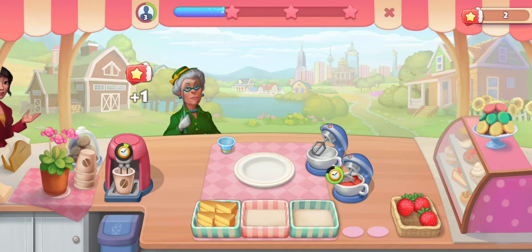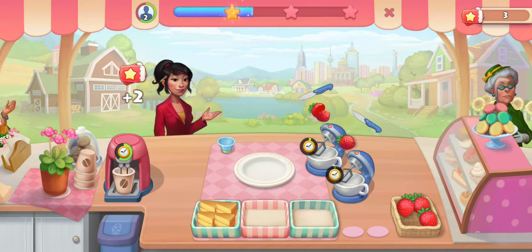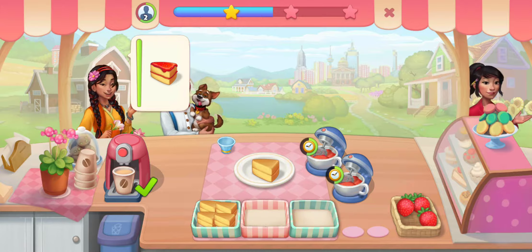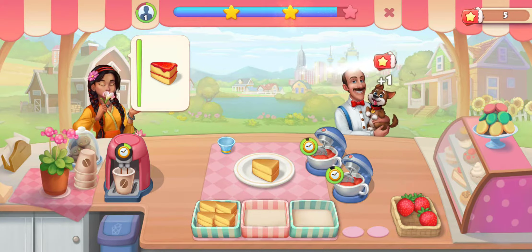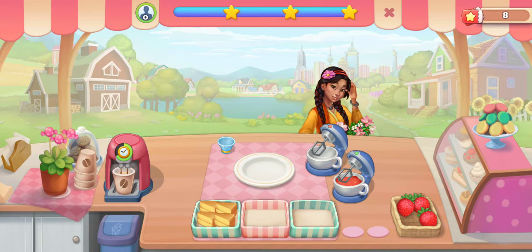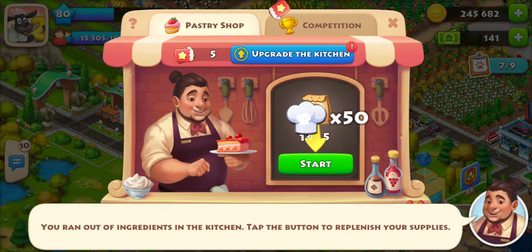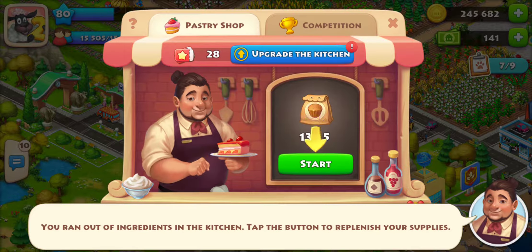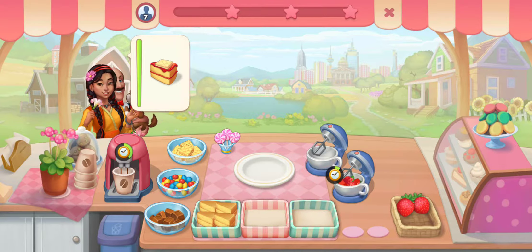It starts out with just a little bit to get the hang of it, but as you progress the levels get harder. At the moment everything is taking forever, but we will be able to get power-ups to make things faster. That's the basic gist of the game — tap the button to replenish your supplies, and now we have more items to work with.